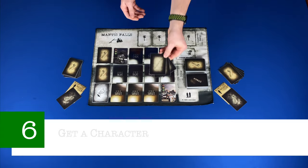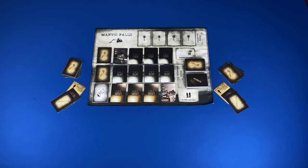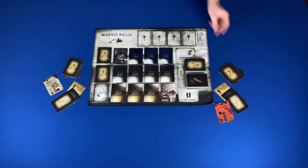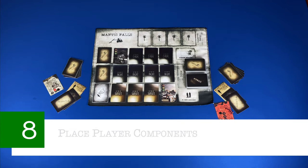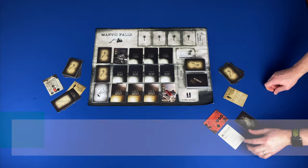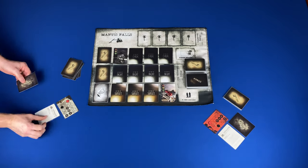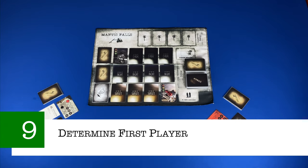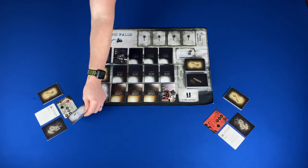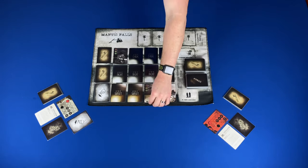Step six: get a character. If you're not using a module, each player gets an Urbanite card face up. Step seven: get player components. Each player will get a player pawn, life tracker, and a red and black button. Step eight: place player components. Place the player pawn on the start of the road space, the life tracker in the center of your player area with the red button on zero wounds and the black button on zero last gasps. Step nine: determine the first player. Randomly determine the first player, and the player that goes last will draw one random ally card from the deck and flip the first sunset road ahead of the player pieces.